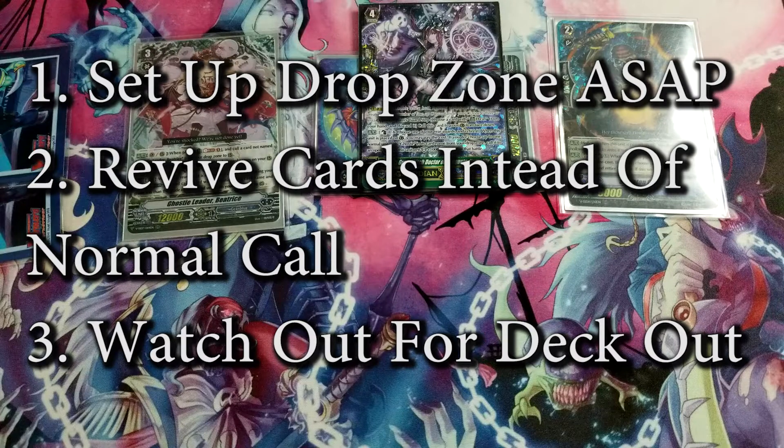Three tips for Gram Blue: First, focus on setting up your drop zone as early as possible. Gram Blue has a slow start because it relies on cards being in the drop zone, so the faster you set it up with the cards you need the better. Second, prioritize reviving cards from the drop zone over calling cards from hand. This generates advantage and preserves hand size for shield value, keeping you aggressive while having enough shields to survive your opponent's turn.